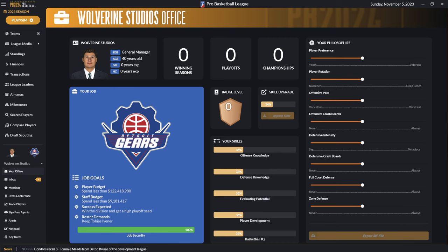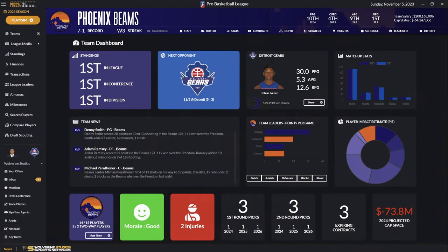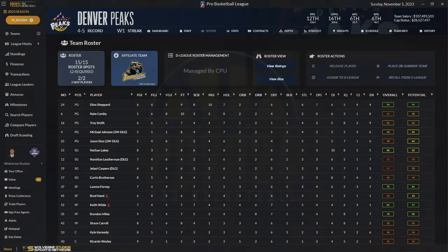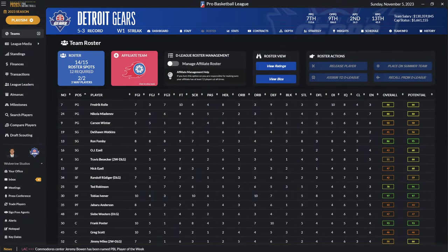One of the things you'll see missing is the team dropdown box. We've replaced that, just like we did in College Football, with the ability to bring up all teams at a glance. You can switch between the D-League and the pro league — great use of the logos, really clean and easy to find the team you're looking for. If you're on the roster screen and want to switch, you can click the teams button. You can also always click your logo on the left side to switch back to your own team quickly.